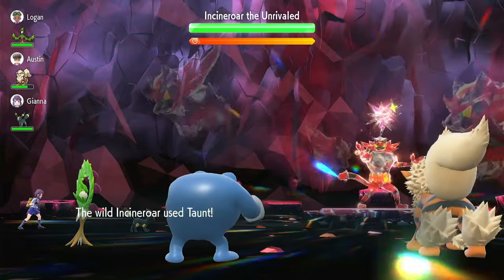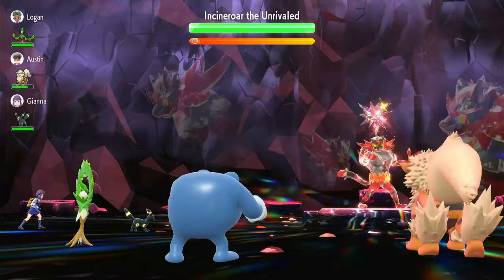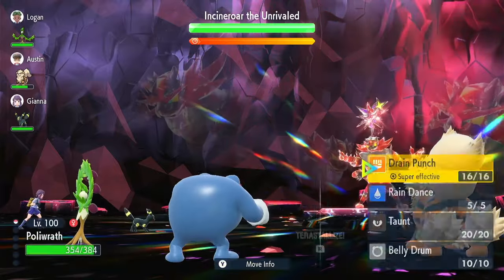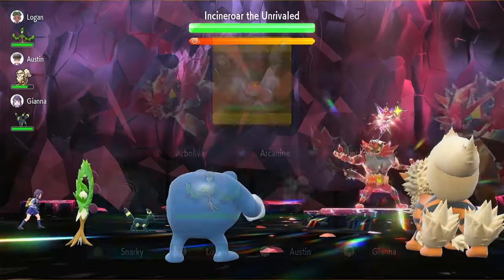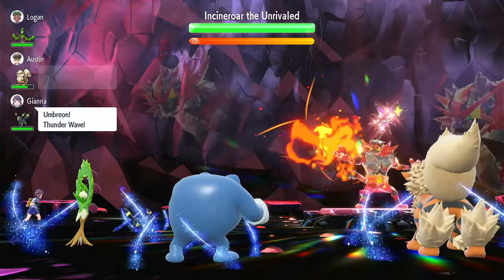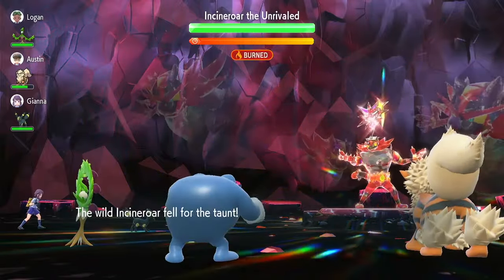Who does Incineroar Taunt? Incineroar taunts Arcanine this time, so we're good to go. So we Taunt and then we Rain Dance. Turn 1 we Taunt — this prevents Incineroar from bulking up — and we're going to pay attention to the taunts and keep Incineroar taunted so it cannot bulk up.